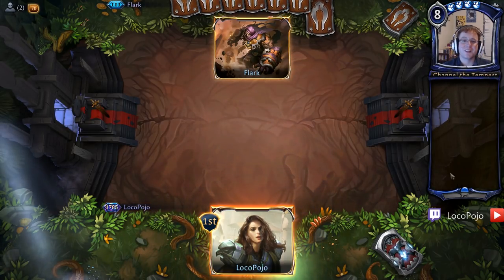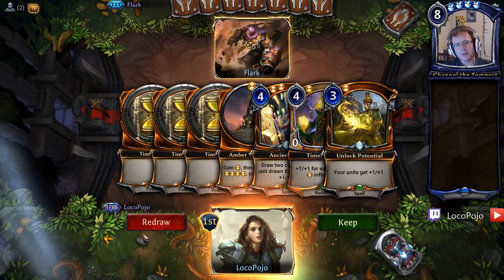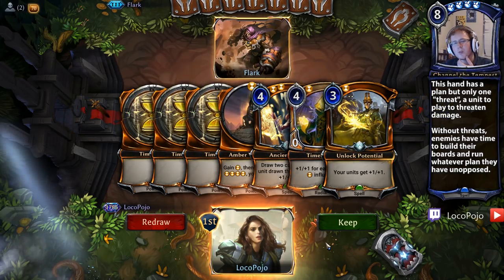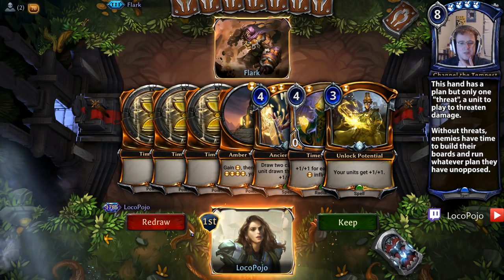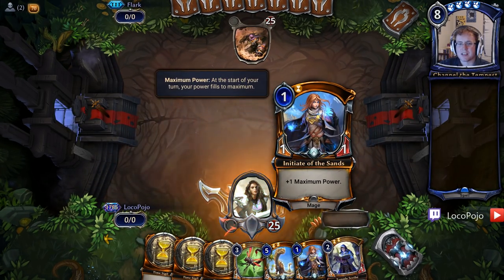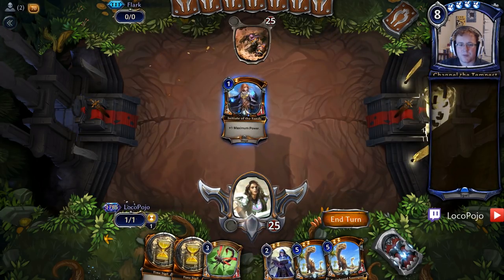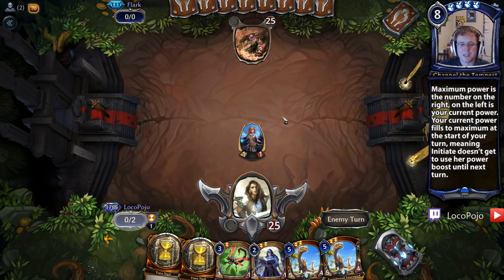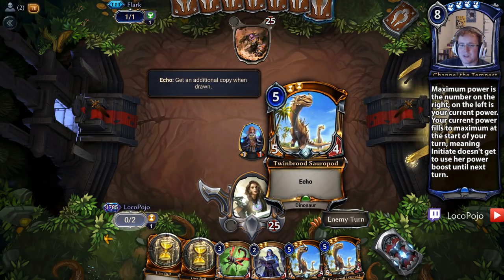Here we are up against Flurk. It looks like a handful of power — enough to play cards, which is nice. I don't like that we don't have any two-drops, so I'm tempted to throw this back. But four power is pretty good and Ancient Lore gets us some card draw. I'm going first, so we're going to toss the hand. We redraw into an Initiative Sands — that's a really solid one. It gets us some ramp to reach our bigger threats faster. We'll play Temple Scribe and see what we draw.